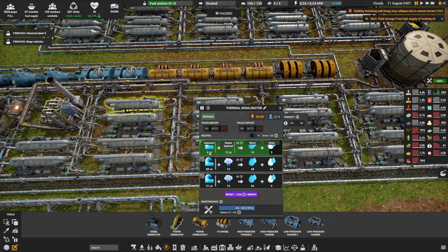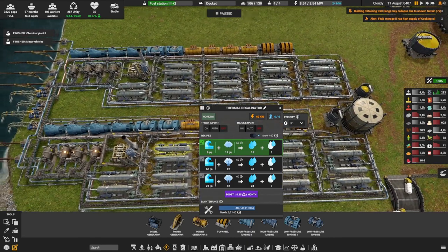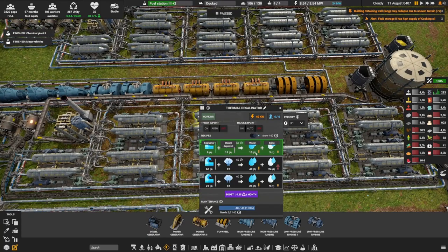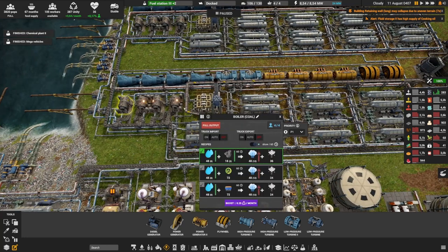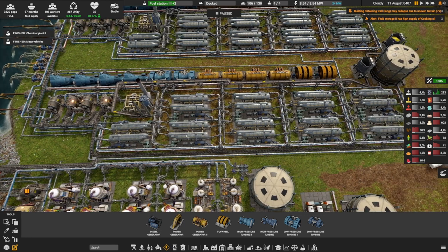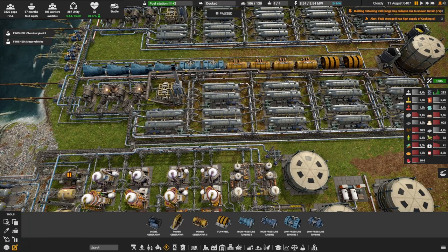Each depleted desalinator only takes 6 units of seawater, which is why we only need 4 seawater pumps — I doubled it. As you can see, this is creating 15 water each. To recap: we need 48 water times 4 boilers, that's 192, plus 24 for the scrubber — so 216 total water needed. With all of this we're making 288 water, so we're water positive by 72. This is creating 72 water per minute basically for free. The only real cost is the coal. The other thing we're creating is a lot of brine — you can make salt or chlorine from it, but I have way too much of that already, so we're dumping all of the brine.